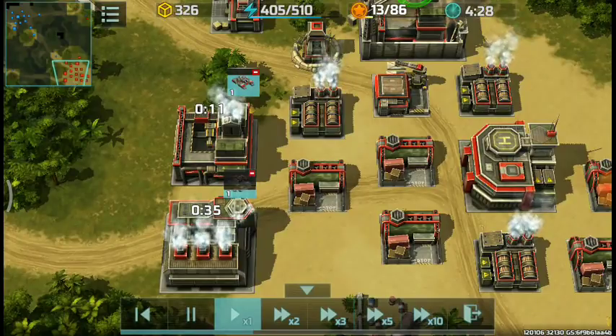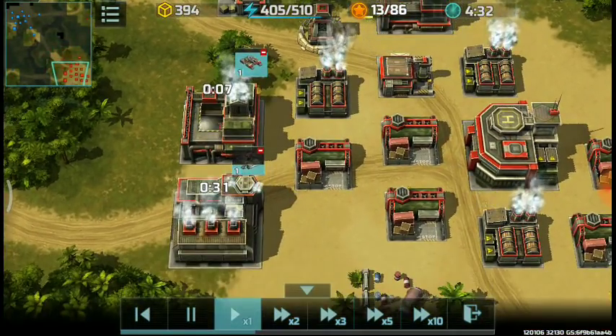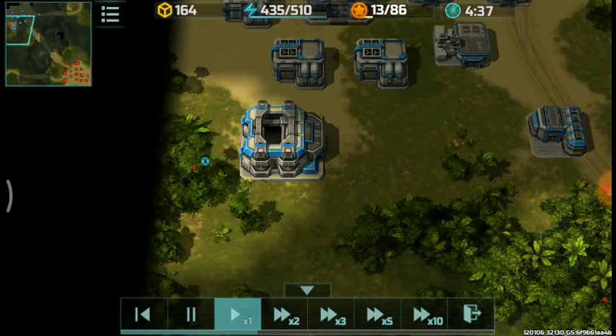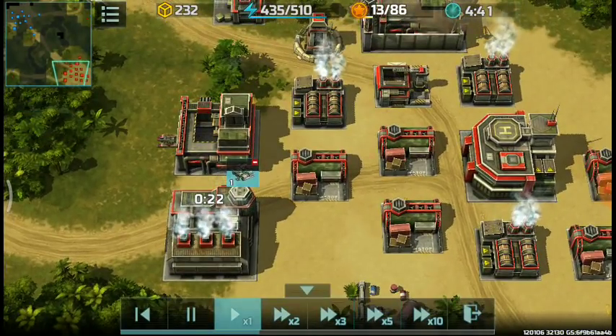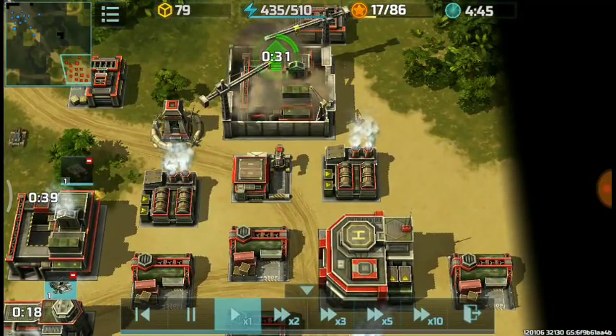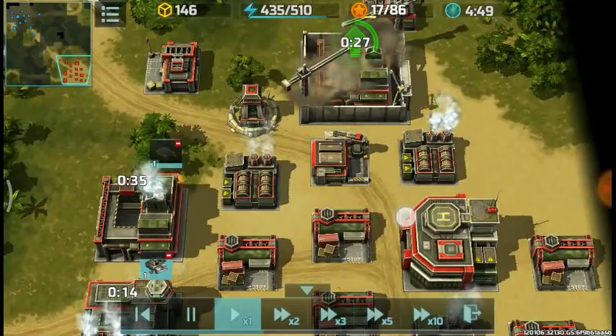I switched the tactic right away as soon as I got that information and confirmed it. As you can see, he did upgrade to level 2 advanced factory, so I opted for mammoths, jaguars, and we're gonna be adding one more special vehicle factory for at least porcupines.